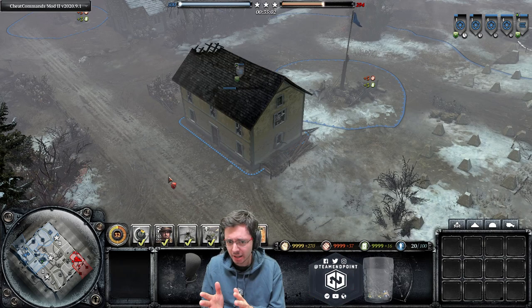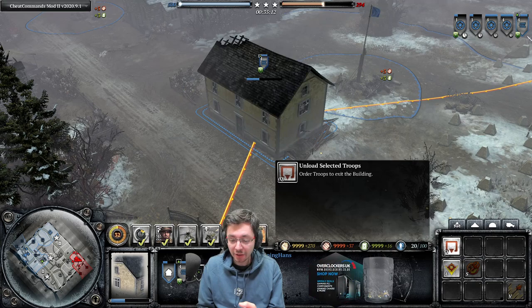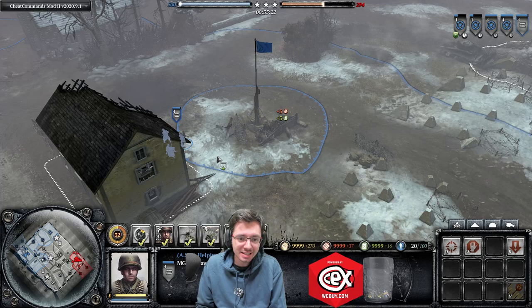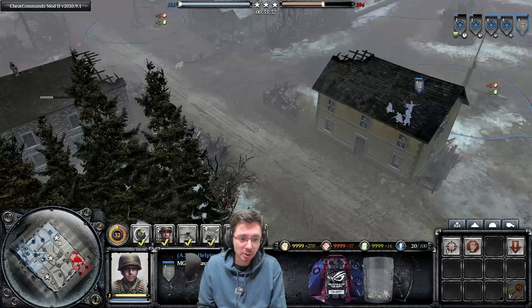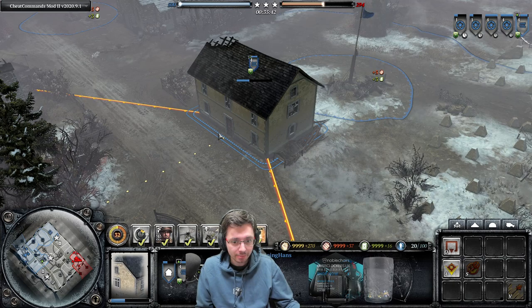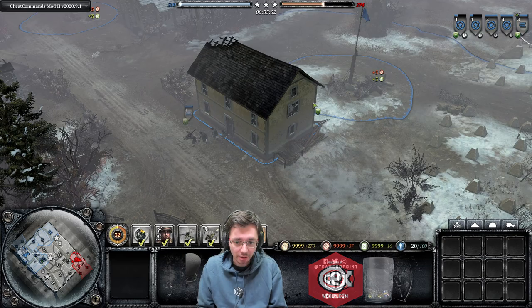Tip number three: exiting buildings. Nearly every building has two exits. If you click the building and press the exit button, your MG will unpack in a default direction — but maybe you don't want to unpack on the side where the enemy is attacking from. The safe side of the building may have a line-of-sight blocker between you and the enemy, allowing you to retreat safely. To choose which side to exit from, press Tab and then right-click the side of the building you'd like to exit to.